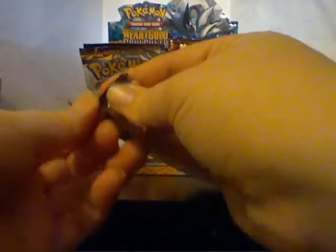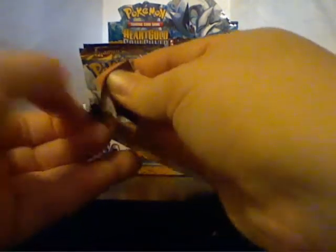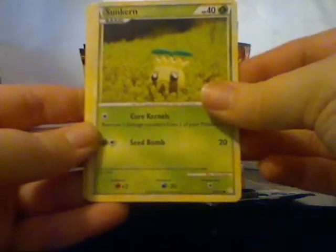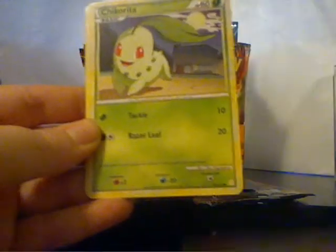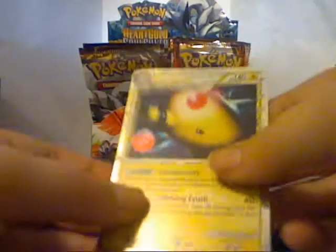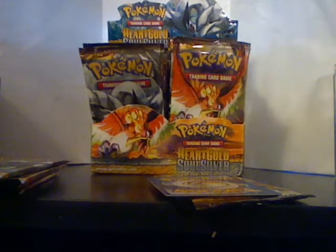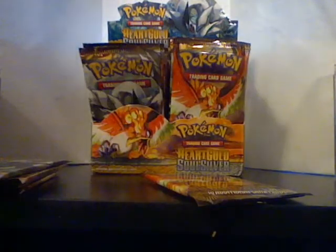Next up, Ho-Oh Pack. I'm trying to save these packs but I don't know how well this is going to work out. Hoping to get a Red Gyarados and all the Primes basically. Spinarak, Sunkern, Meowth, Chansey, Chikorita, Bill, Professor Elm's Training Method, and a Full Heal. My reverse is an Ampharos Prime and my rare is a Ledian — so not bad.